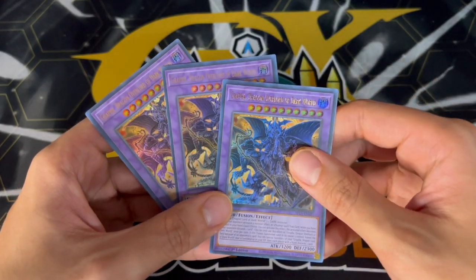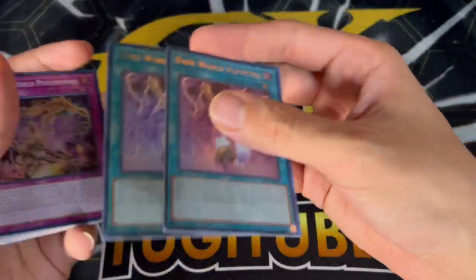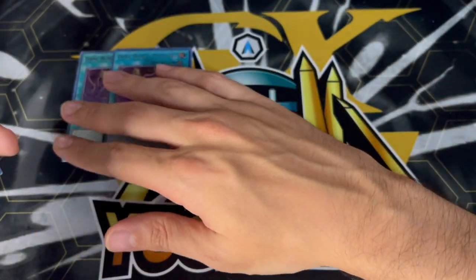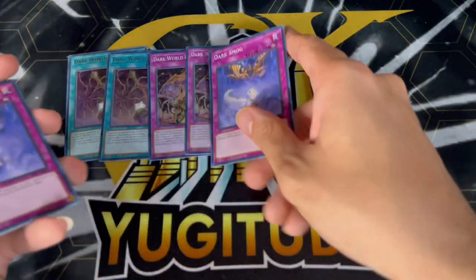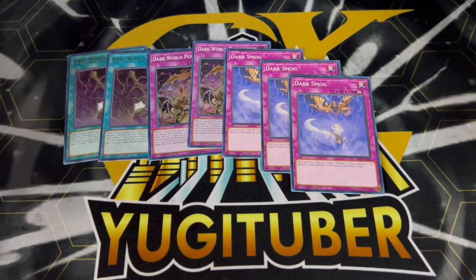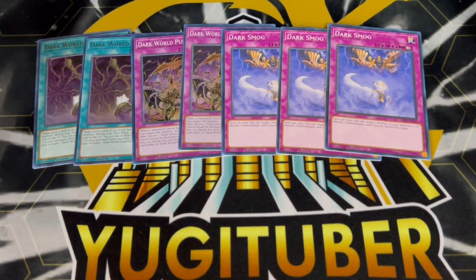That's the main deck — exactly 40 cards. For the extra deck, you're just playing three of the brand new Grapha fusion monsters. This is the only card provided for the extra deck and it's the main focus of this $30 build. I also wanted to show a little side deck because with this structure deck you actually get a pretty decent amount of cards that can be really good on the side. We're playing two more Puppetry — it's really good into the tier limit matchup. Dark World Punishment can be used as Solemn Strikes or Solemn Warnings if you're forced to go first. Three Dark Smog is another really cool trap when going first — once per turn you can target one monster in your opponent's graveyard, discard a fiend monster, and banish that card, which is really powerful into the tier limit matchup.